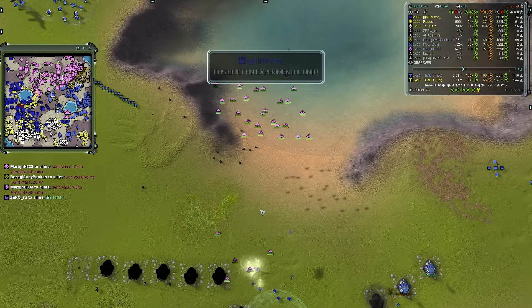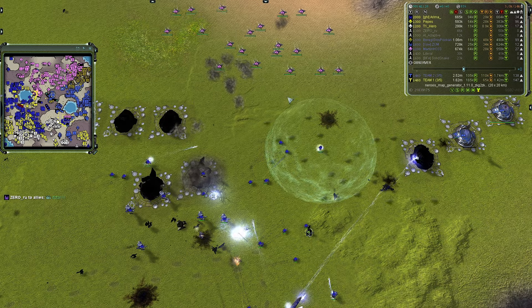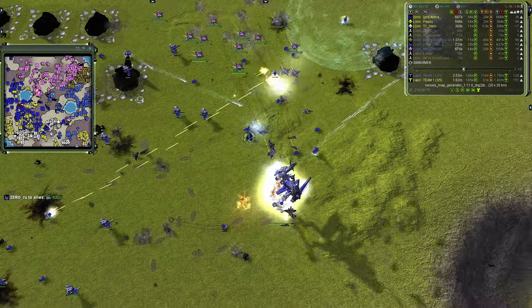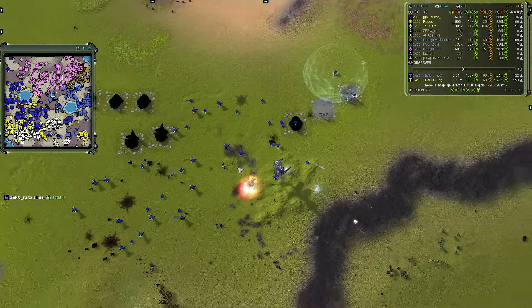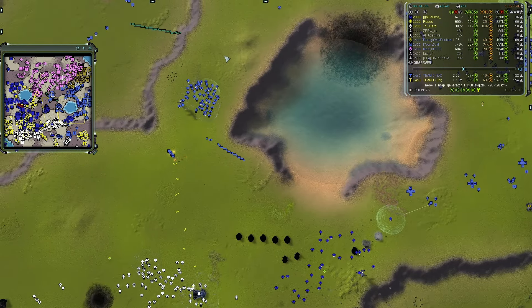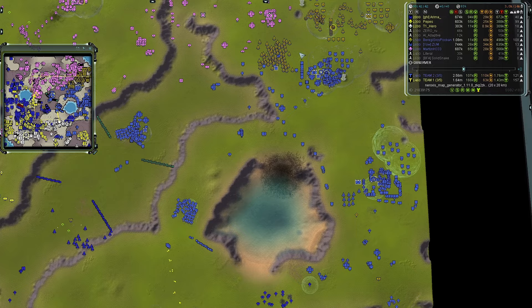A couple of squadrons of T1 scorcher bombers are inbound — I always think they're Zues from the Seraphim, but there are no Seraphim left with a base. T1 AA on the Chicken, with T3 AA assisting — Boxers as well. You've got T1, T2, and T3 AA shooting at you — not the best mix to fly into.